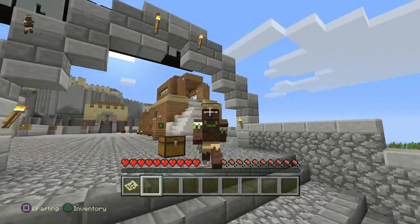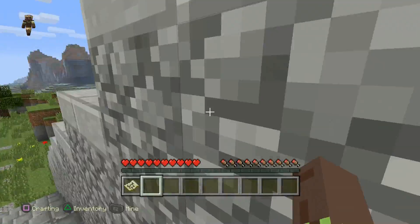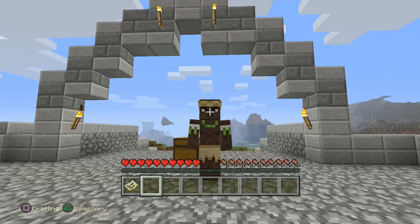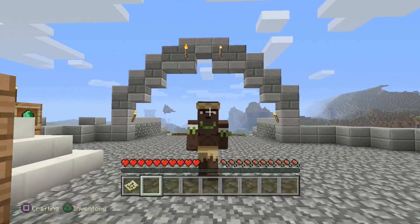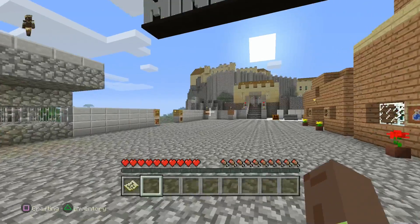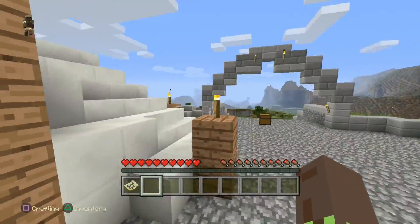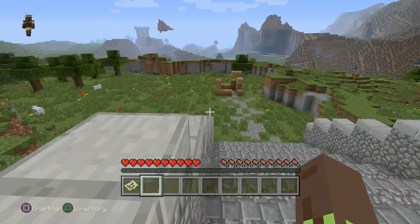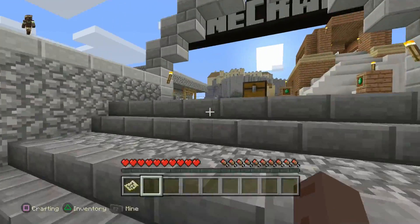I already have my skin — my skin from the PlayStation 3. Everything from the PlayStation 3 carries over. Maybe not everything, but 90% of everything carries over: all your purchases, all your texture packs, your skins, they all carry over. Even your worlds. Your saved worlds from PS3, you can upload them to the PS4 version, as they did with the tutorial. When I came in, everything was exactly the same as I left it in the PlayStation 3.